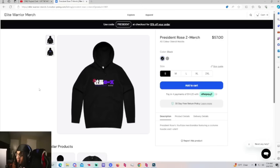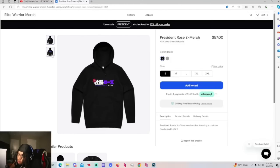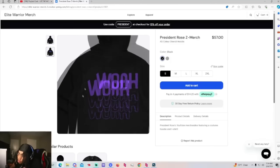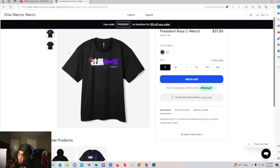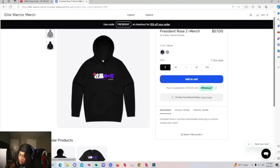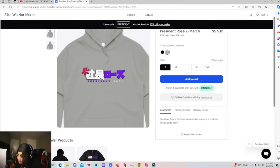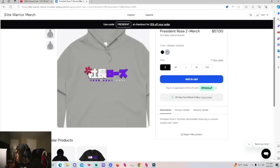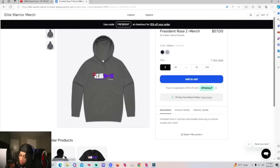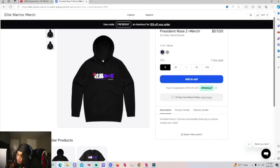Another thing I want to talk about — the website is back up for the merch. If you want to get a calm little President Rose hoodie right here, with my little logo on the front and the design on the back, and there's also a crispy little black shirt that comes in different colors including white. If you want to support the channel, do it — and if you use code 'president' you get 15% off your purchase for about two weeks.